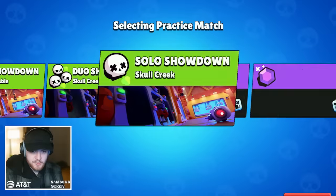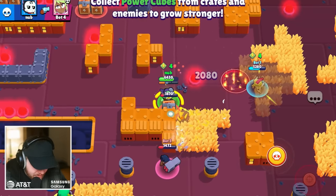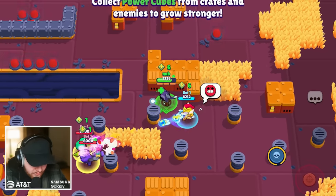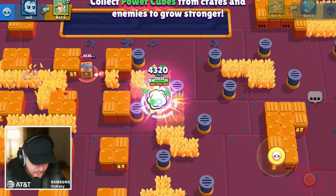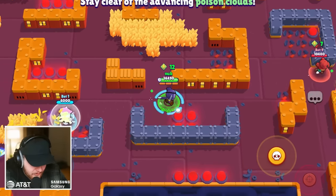Let's do another one — duo showdown. I can jump on my ally this time. Kit is kind of like Edgar without the things I don't like. What I don't like about Edgar is his attack — you literally just mash, there's nothing else you really need to do. For Kit it feels different because it's only like one slash and the super mechanic is completely different — you can super onto your ally.